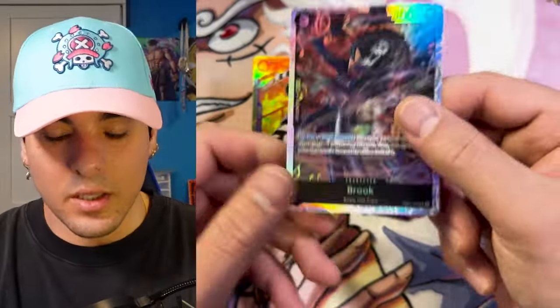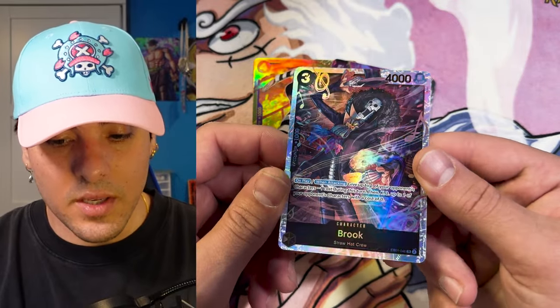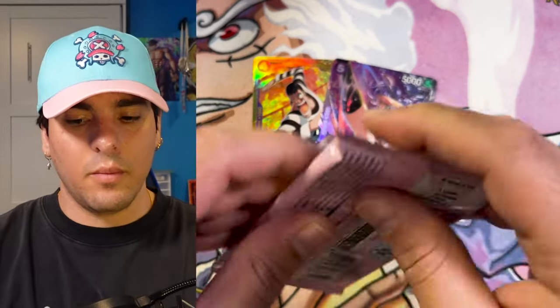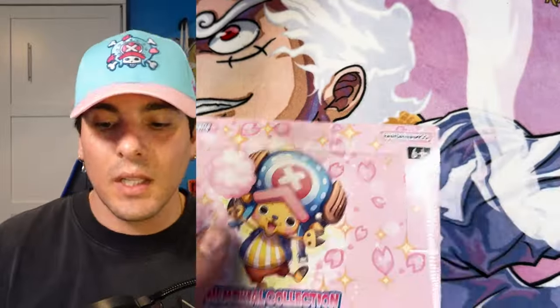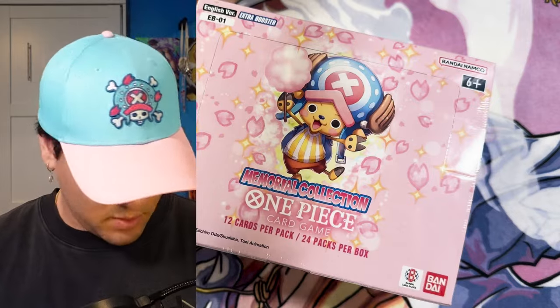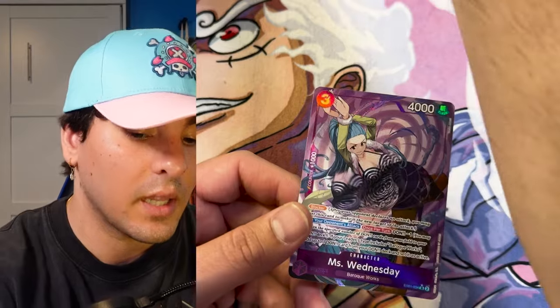Now the question — are we going to get hit with a bunch of boxes that just have two hits? I think there's going to be three hits in every box. Can we just take a minute and look at this Brook SR? I know I don't usually show SRs but this SR art is just amazing. Many alt-arts in this case. Another Cavendish, our bubbly boy. All right, we just got three more boxes here, but I'm pretty sure we're going to get another leader. Flampe, where are you at? Miss Wednesday just like that.